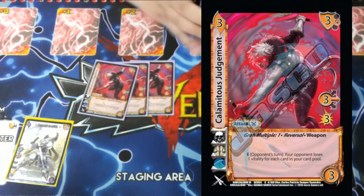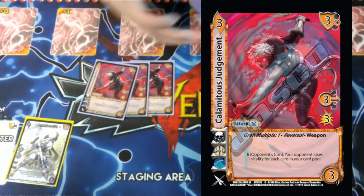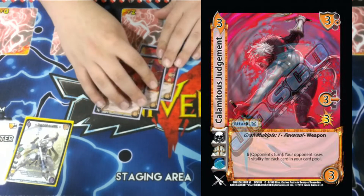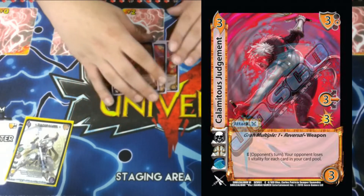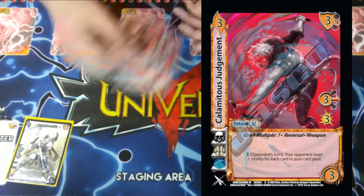Three Calamitous Judgment. It's a three-mid for three. It has Grow Multiple One — you'll never use it, you're not Grow. But its main ability is E on your opponent's turn: your opponent loses one Vitality for each card in their card pool. You want to play this later in the chain after you've blocked a few attacks and they've been removed, then burn your opponent for everything in their card pool. But just getting to burn one or two every time you play this is pretty good too.